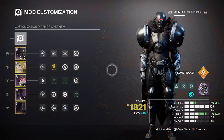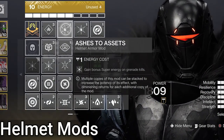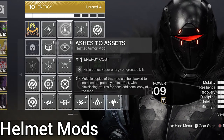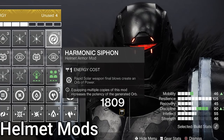Now to the mods. As usual, here's an overview for you to screenshot then leave — take a gander at it, use your screenshot key, then disappear forever. It's your choice. On helmet, double Ashes to Assets — gain super energy on grenade kills. With only a few pocket fireballs we can get our super back. It's that quick, rivaling my Skip Grenade build I showed off last week. We also have Harmonic Siphon — rapid weapon kills with an element matching your subclass type generate an orb of power.